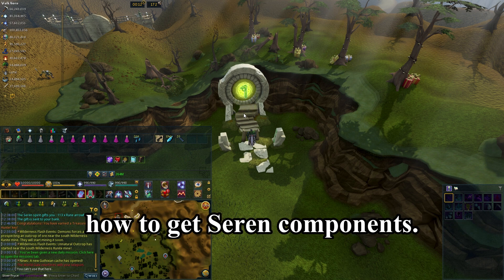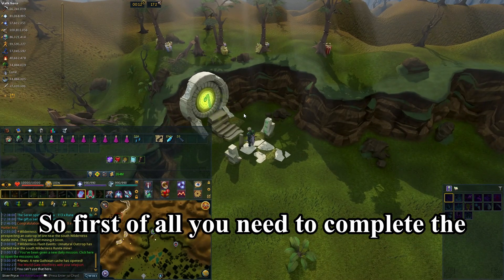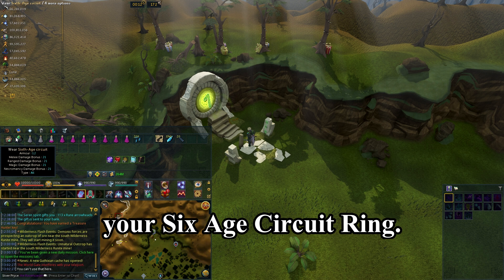Hey internet, today I'm going to show you how to get Siren Components. First of all, you need to complete the quest The Light Within. From there you should have your 6-Age Circuit Ring.